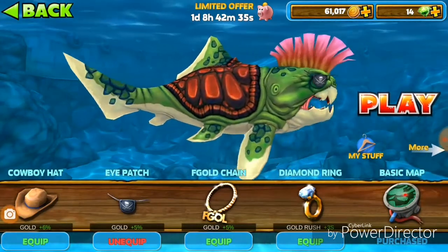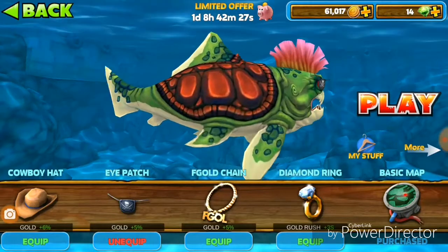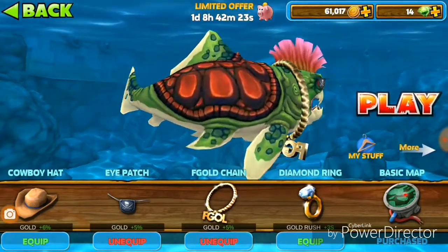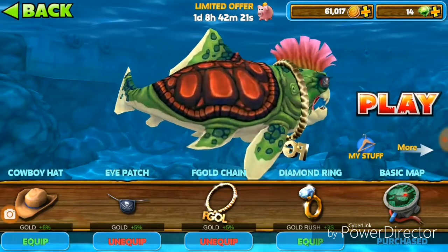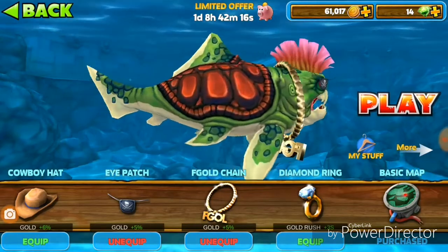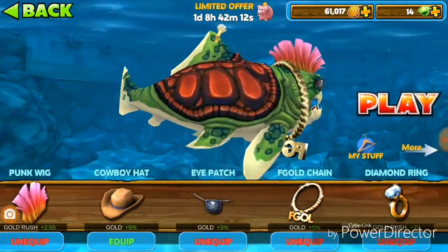The Eye Patch is about 1,000 coins. Then you want to buy the Gold Chain, which also gives you five percent gold — also around 1,000 coins. And last but not least, you want to buy the Diamond Ring, which is 30 gems but gives you plus three seconds of gold rush time.